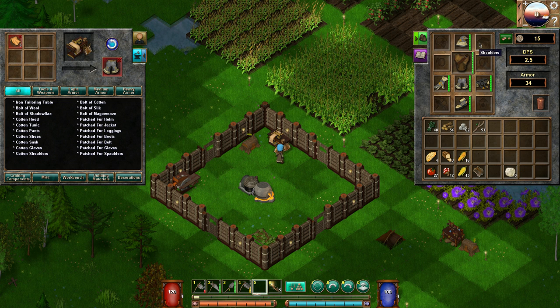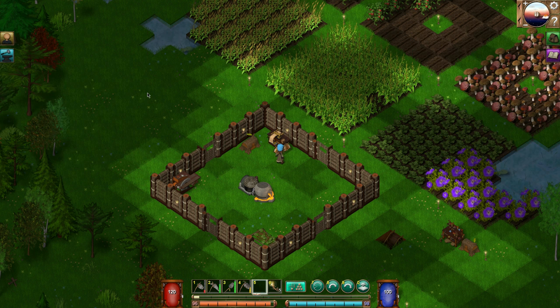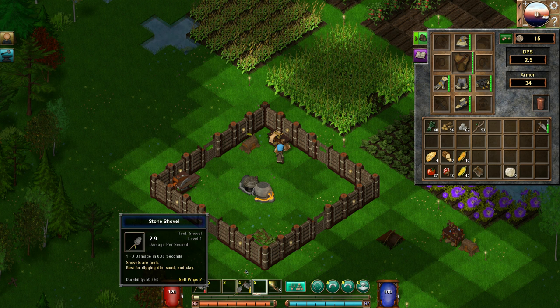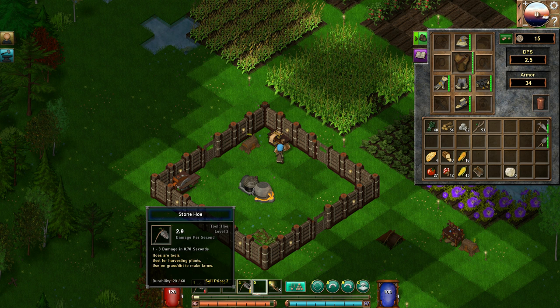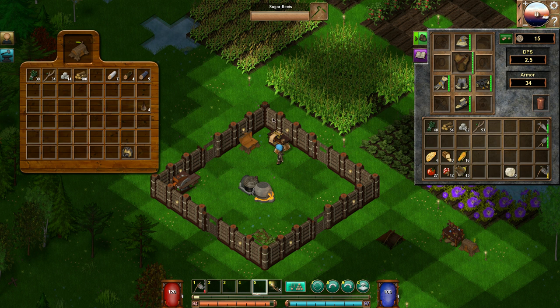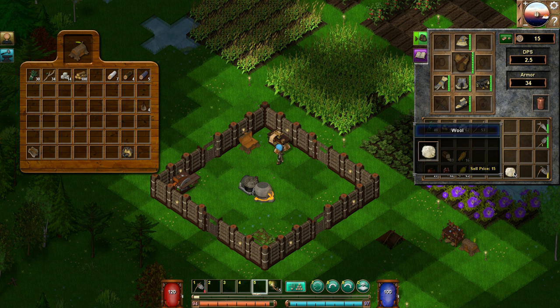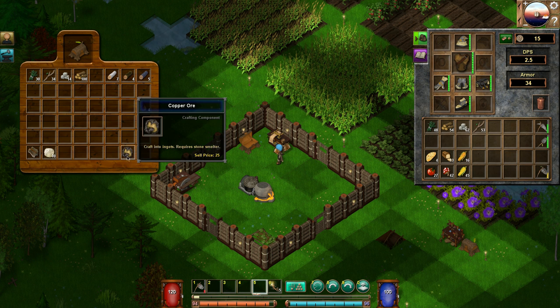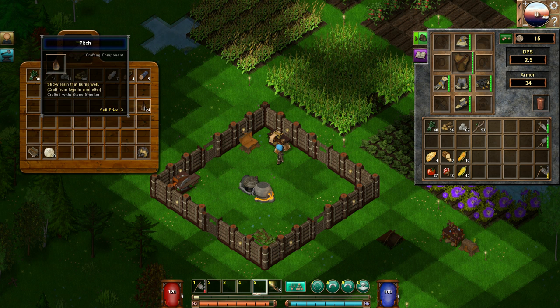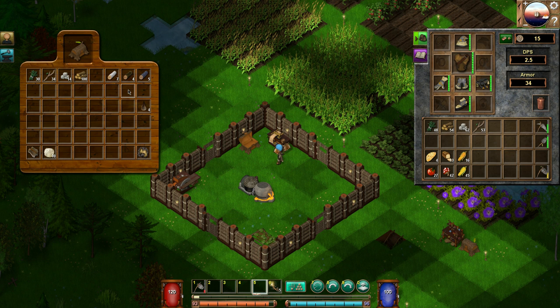We've got 34 armor now — still need the shoulder pads but that's okay. Let's put away the stone pick, shovel, and stone hoe since we won't need those. I'll put the crafting materials back in storage and smelt the copper ore when I can. I think I have five torches, which should be okay.